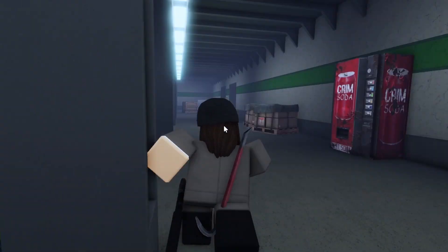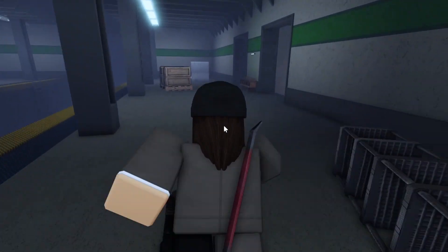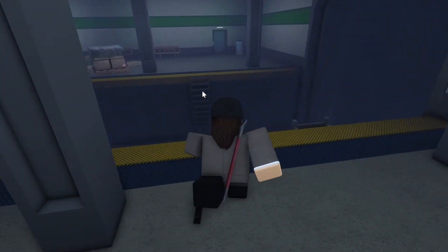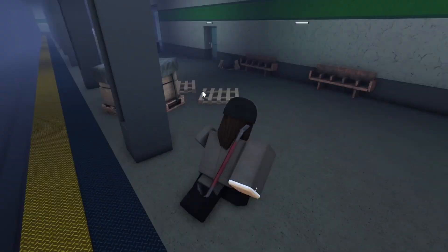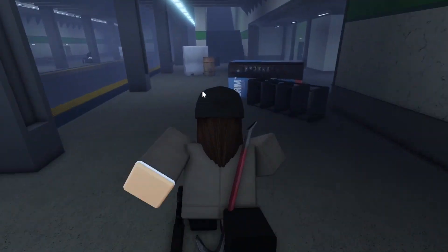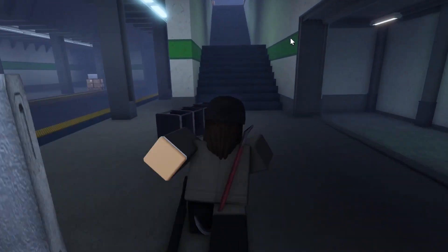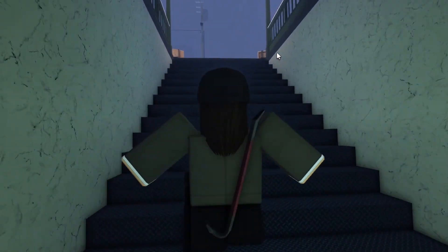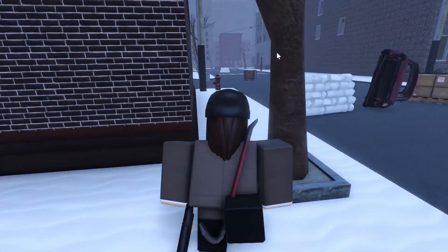That was the last safe. If you really want to, you can get more safes down in Vibe Check — there are three big safes down there, but it is risky and you may die if people are camping. I would recommend not going down there unless you have someone to pull you up, because otherwise you'll be stuck.